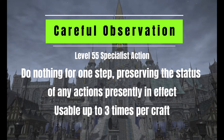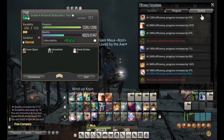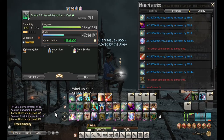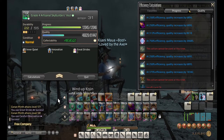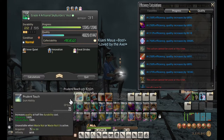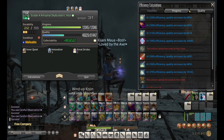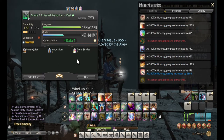To use a Crafter's Delineation you first must have the Soul of the Crafter equipped. Once you do, you'll be able to use the specialist action Careful Observation. Careful Observation consumes one Delineation each time you use it. Right now I'm on the last step of my expert recipe and I'm about to use Byregot's Blessing — I have both my Innovation and Great Strides buffs. I'm going to use Careful Observation in hopes of getting a good condition. I used it three times and still got Normal then Malleable — not what I was fishing for. The key takeaway is that each use didn't increase my step count nor affect any of my buffs.